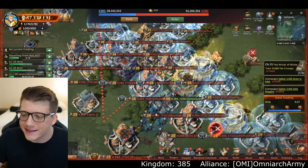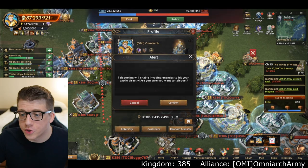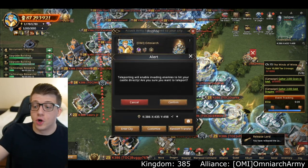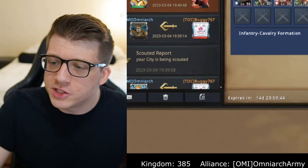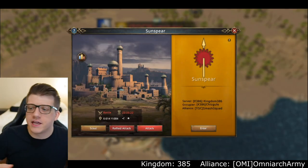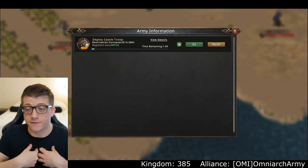Then guess who shows up right on my coattails — Buggy. Luckily he hits my city while my army is still out, so I bring my troops back and random-teleport away as soon as they return. He's trying real hard to hit me — nope, not doing that again. He did do 45k damage to my wall, which I can handle. So I decide to start hitting capital cities, since the Smash Squad is going around zeroing players and looking for me.